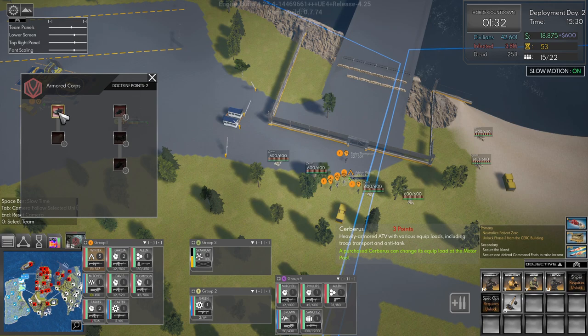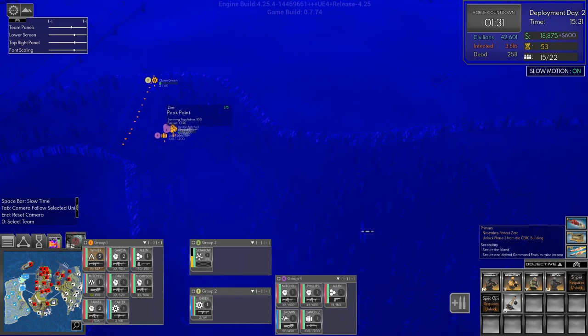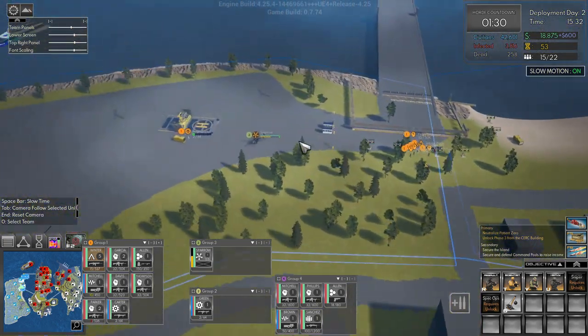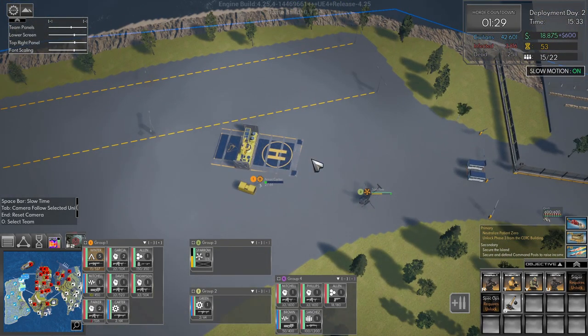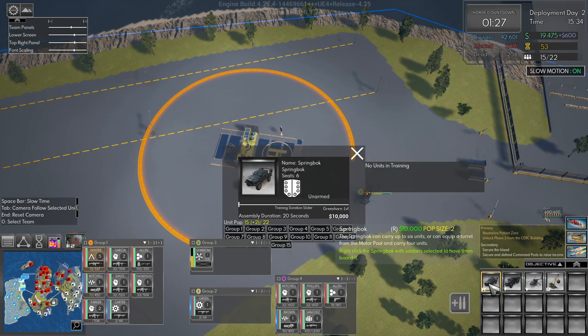I think we're going to save up for the Cerberus. We need one more doctrine point. Let's quickly take a look — we don't have any horde right now. I think we'll try and do what we did last time: head down over the bridge, south, and take the south area. So what we're going to do is buy a Springbok if we can and put it in group one.